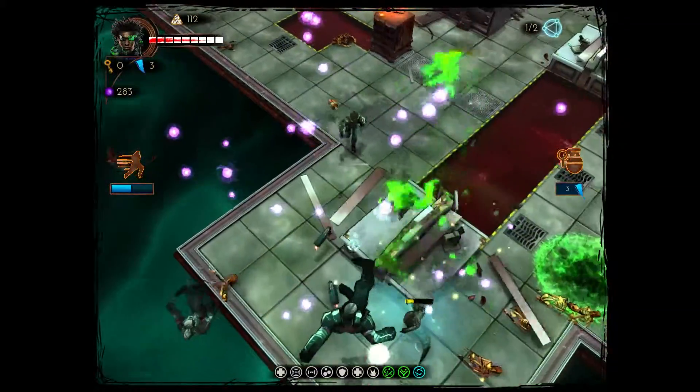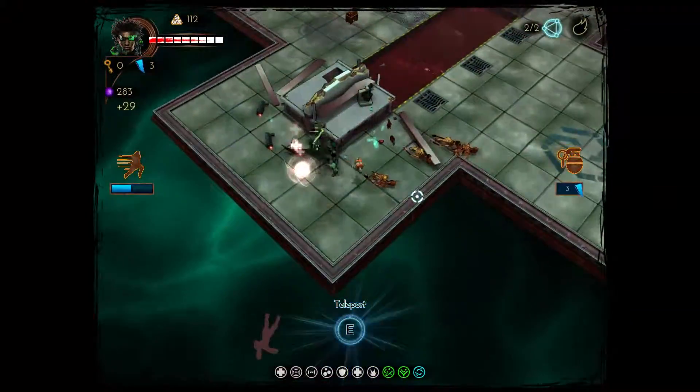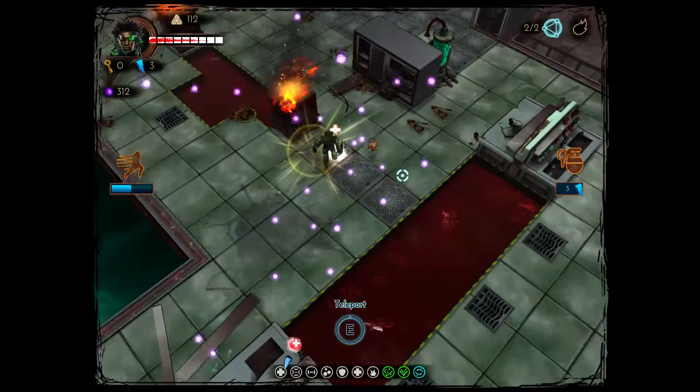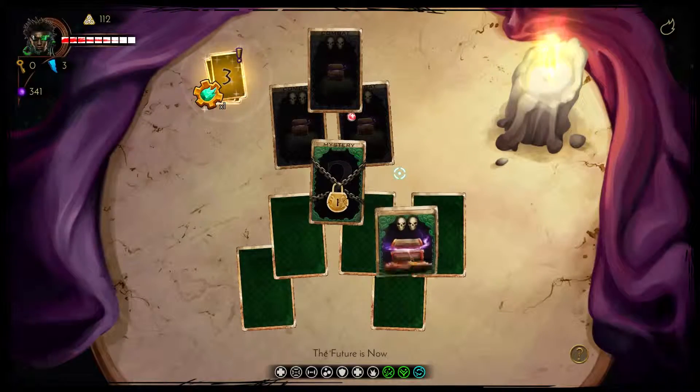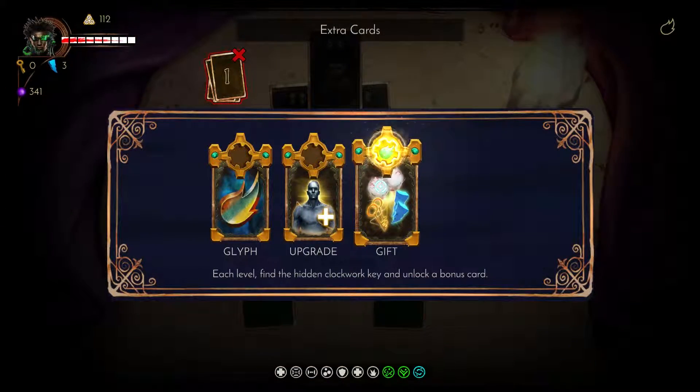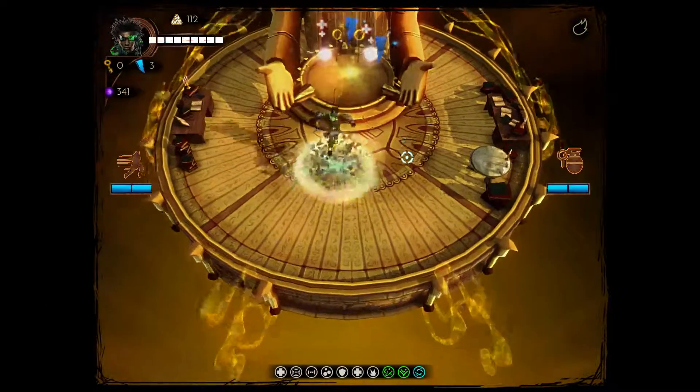I've used one of my lightning things to do all that damage — gave me a lot of health and a lot of mana. A glyph! I may use that this time around to give me something. Go to the gift box — could be anything you need. It can give you health, keys, money, or lightning. It's random.